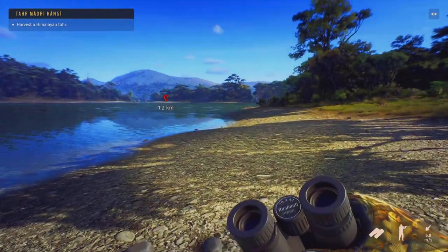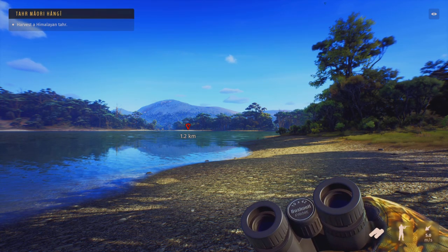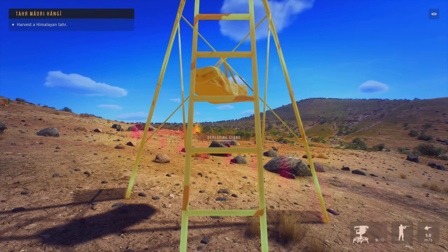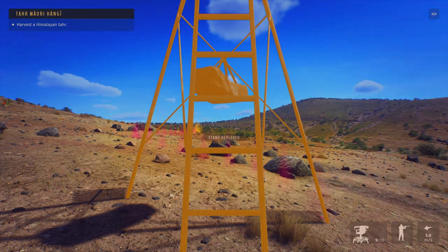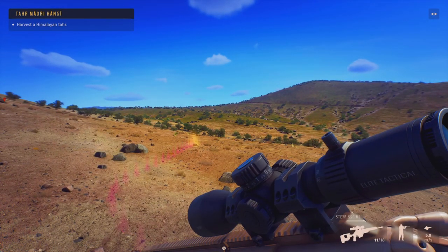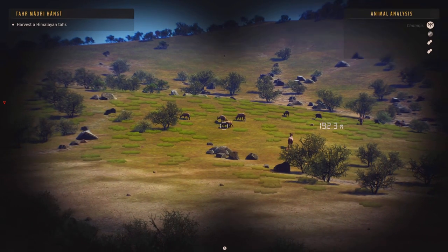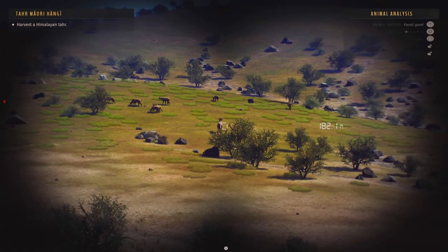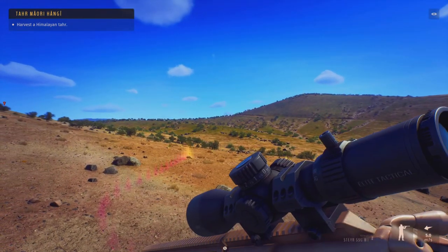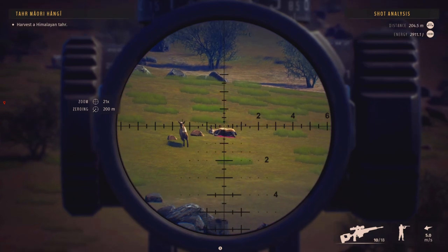To dismantle it, go to the middle of the tripod and press Square — then you can carry it with you at all times. We're going to experiment with different distances to see if it spooks animals. Starting at 200 meters, I deployed the tripod and a chamois did not spook. This is super helpful, especially in hilly areas or on slopes.